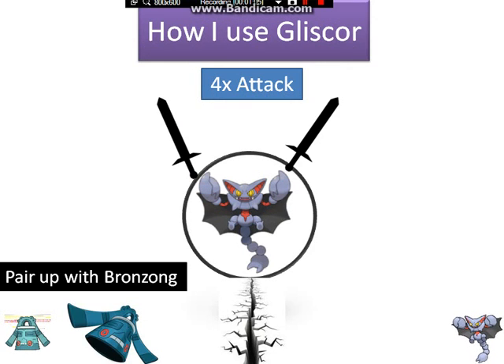If you watched my last video, you'll know I use Bronzong with Gliscor. You don't really need Bronzong — you could use any good special defensive Pokemon who also has good attack, can learn Earthquake, and has Levitate. But honestly, I only know one Pokemon like that: Bronzong. Go use him. Don't use anyone else.